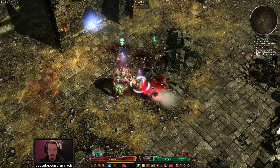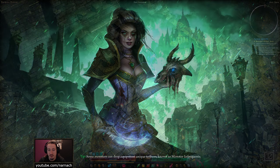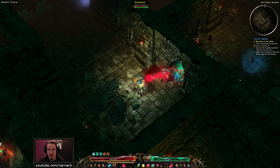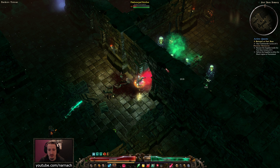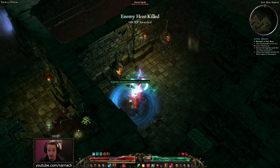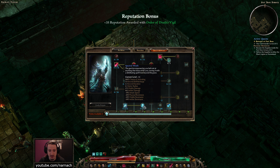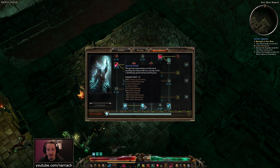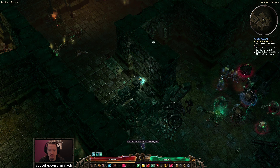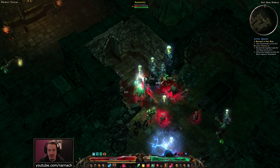Those big guys, they're still pretty tough. We don't have any form of resistance reduction yet — that is something that will come later in the build. Well, actually that's factually incorrect. We, of course, have Spectral Wrath. Spectral Wrath reduces enemy resistances — it's both physical, vitality, and ether. So enemies, if they hit me, they get Spectral Wrath, and then they take a bunch more damage.